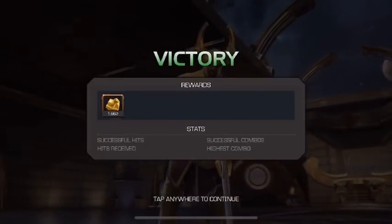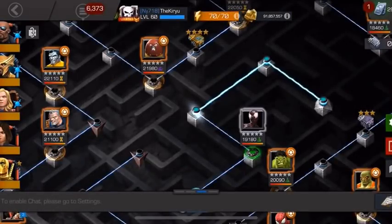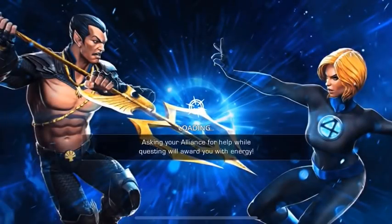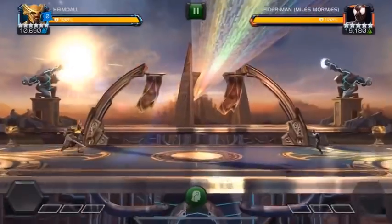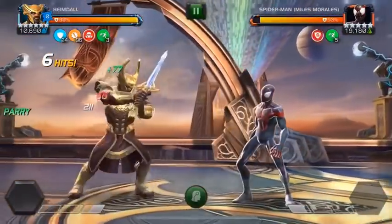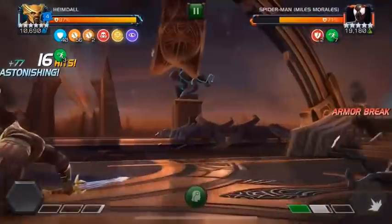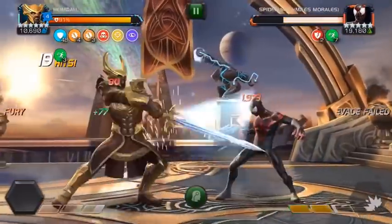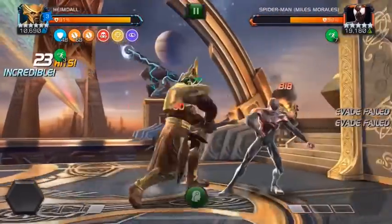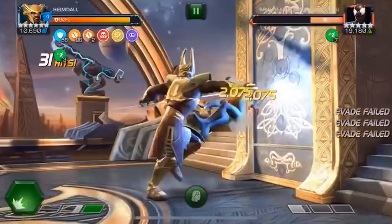Locking in those buffs correctly increased our damage output by quite a bit — we went down to 220 hits. So even though Heimdall is never going to be your hardest hitter, he can still put out significant damage to take down realm legend champions. It is worth noting I am running suicides in these videos. His true strike buff gives you the ability to bypass many damage reduction abilities such as armor up, and most importantly it lets you completely ignore all evade and auto-block effects.